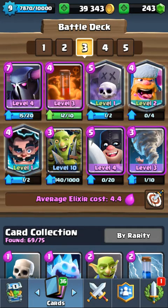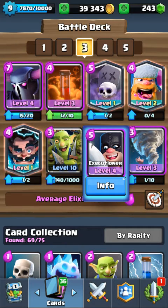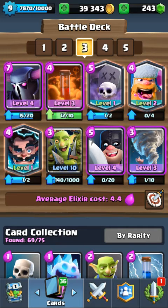In this deck you have Pekka, Goblin Gang, Lumberjack, Ground Defense, Electro Wizard, Executioner, and Tornado. This deck is really solid when double elixir is going on. I will show you my strategy play.